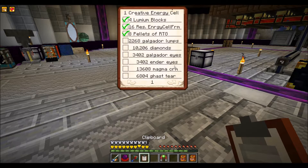We need 3,402 Eyes of Galgador — the full name — which requires 3,042 ender eyes and 3,042 ender pearls. The biggest thing is I don't have a method of automatically getting ender pearls yet. Setting up an ender pearl farm isn't hard, I can do that pretty quickly — I just haven't done it yet.